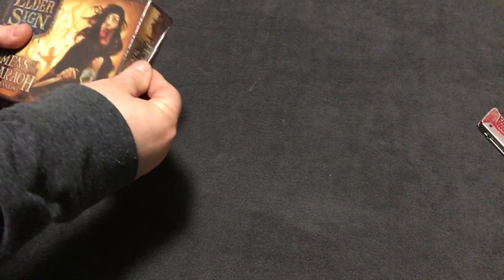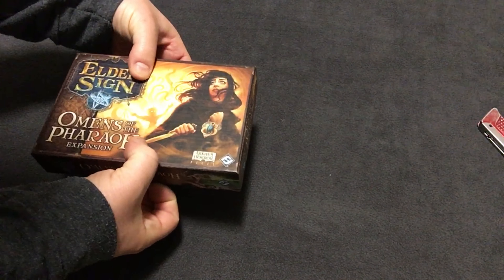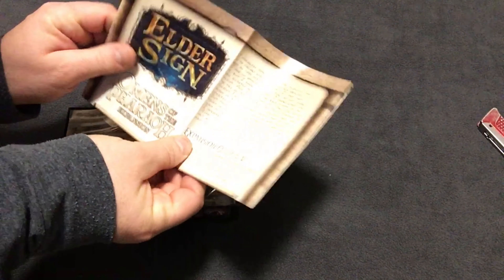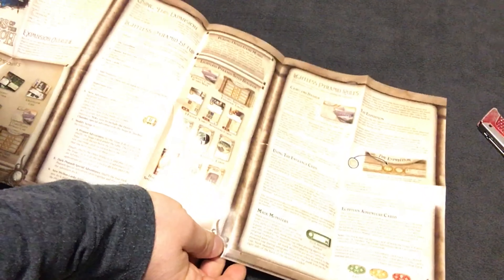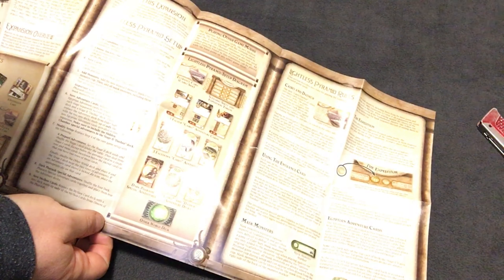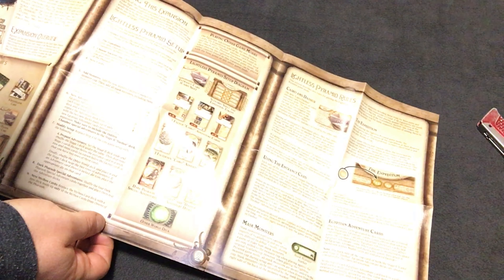Okay, let's get this cracked open here. There's a single rule sheet like they usually do for these little expansions. Lightless Pyramid setup diagram. Playing other game modes — that's going to be nice to have different modes, like some of the other expansions have had.